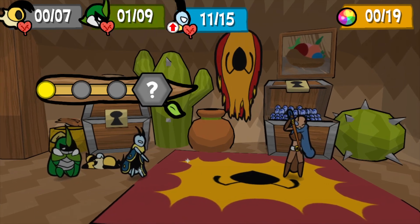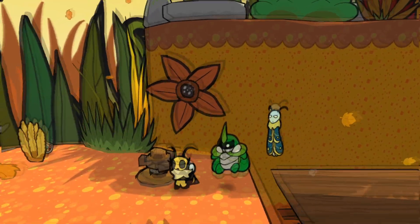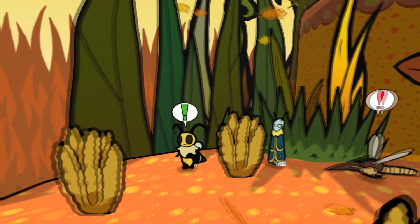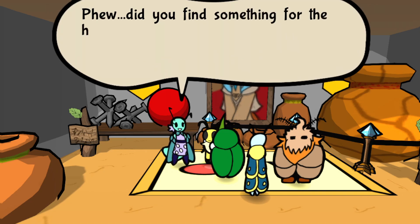Now that you know your foe, let's learn your options to defend against him. As a boss with very straightforward attacks but no items allowed, your only real options involve your skills and available medals to equip. Easily your best resources involve defense-boosting medals like Back Support and Reflection. The former can be found in the west side of Golden Hills, while Reflection can be acquired through either giving Magic Ice, shell ointment,